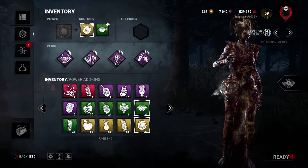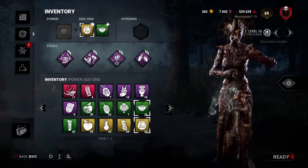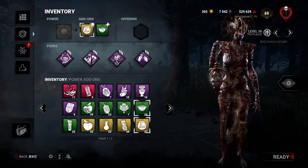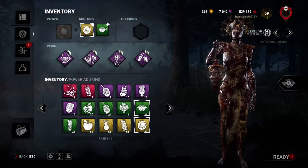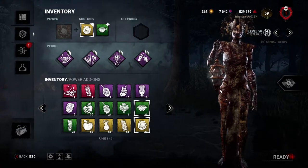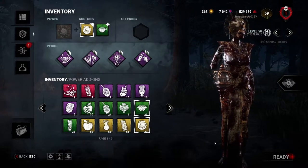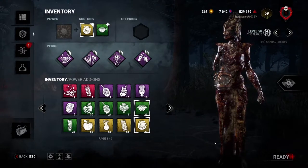This is what you want to go for as Plague in red ranks: utilize aura reading and information to snowball down multiple survivors, use Ruin and Pop Goes to protect generators, and that's about it. Without further ado, let's get to the advanced build game.